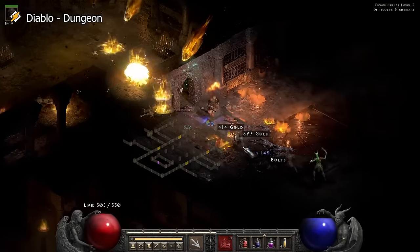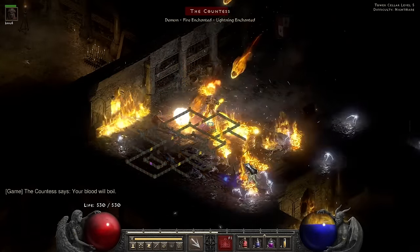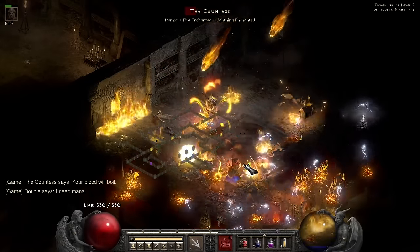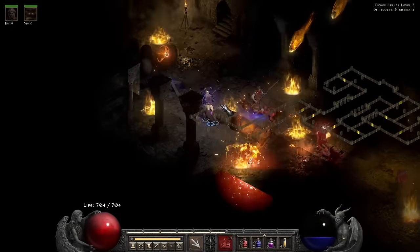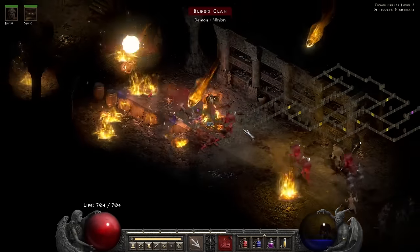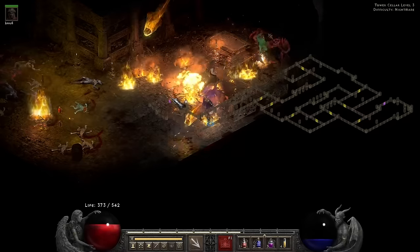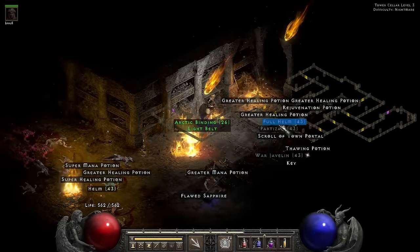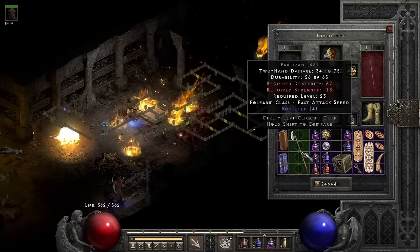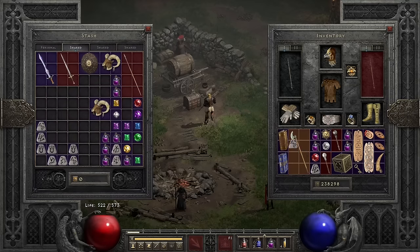We want Tal, Thal, Ort, Amn, Ort, Sol — that's a Spirit and a Lore, the two big ones we want. During farming we also end up finding a plated belt which is a Sigon's Belt with some life and resist. I also find a four-socket partisan, which is amazing because I can make Insight with Ral-Tir-Tal-Sol, and that does a lot of damage and gives a Meditation aura so you get a lot of mana from it.